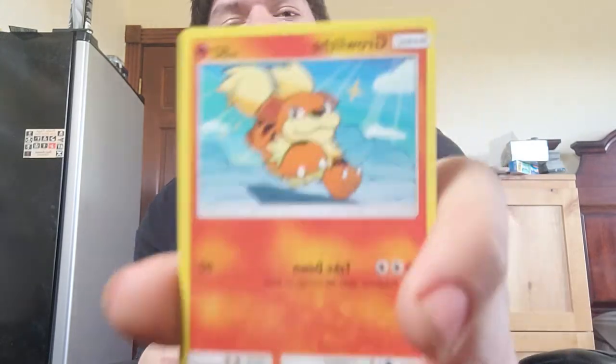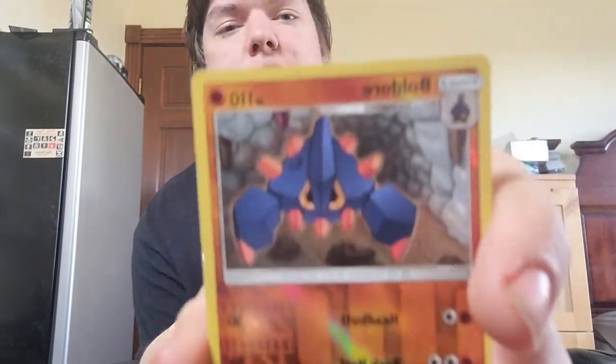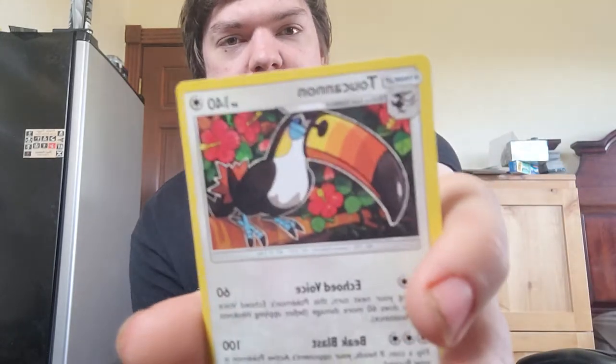We got an Energy Retrieval and another Steenee. That's so cool — Umbreon is one of my favorite Eeveelutions. Next pack: we got a Sandygast, a Morelull, a Fomantis, a Jangmo-o, a Growlithe, a reverse holographic Mudsdale, a Toucannon, a Fighting Energy, a Hau, a Dark Tricks, and a Pokeball.